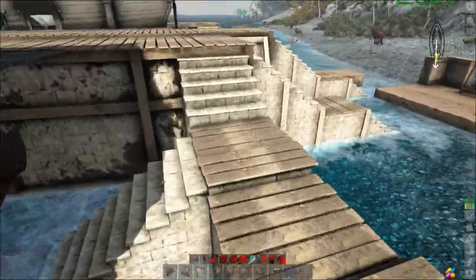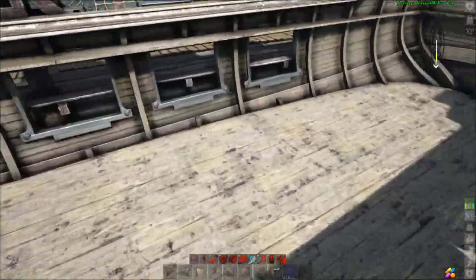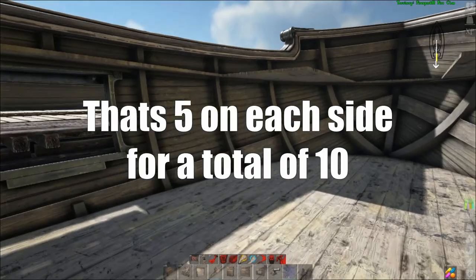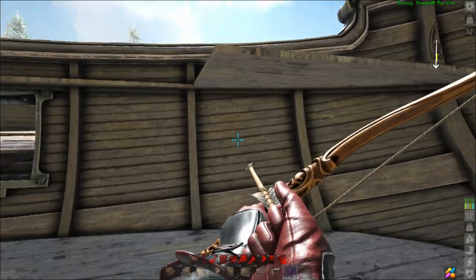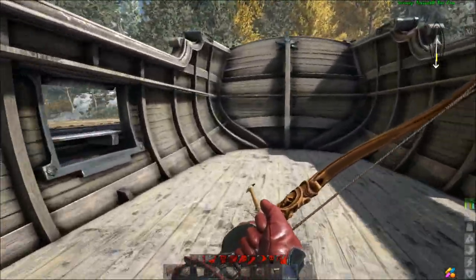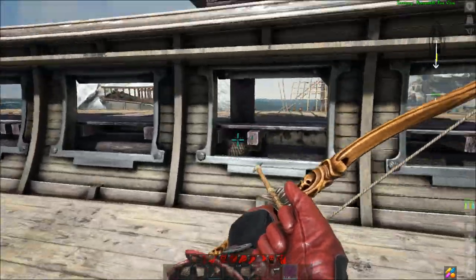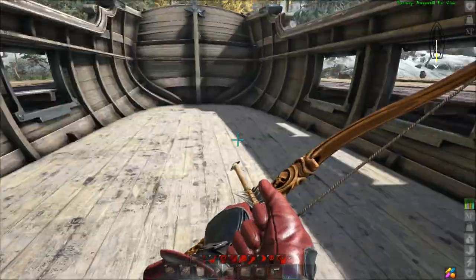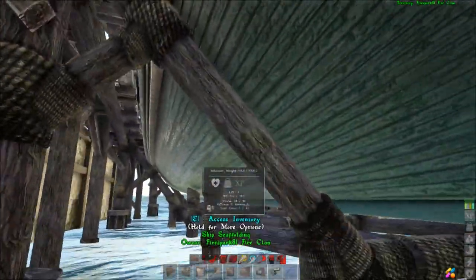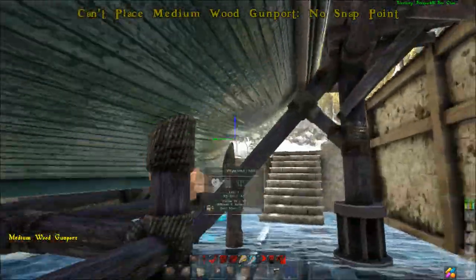Now let's talk about gun ports — I have a second ship over here so you can see where they go. Going inside, the gun ports go down the edges holding a max of five. You cannot put gun ports in the upper planks — those large sections are each one whole plank. The only slots that can have gun ports are the single individual slots down the side. The very bottom also requires planks, but those cannot hold any gun ports at all.